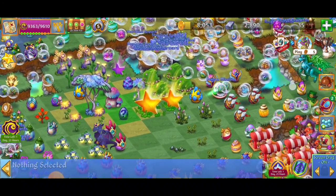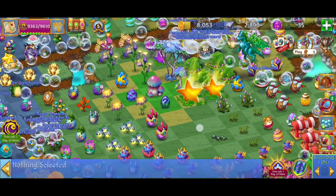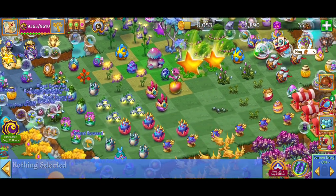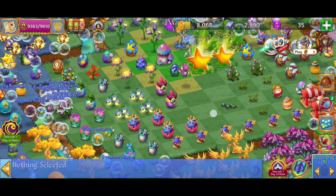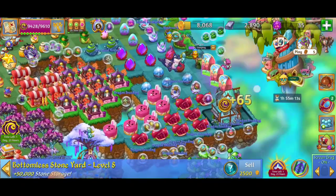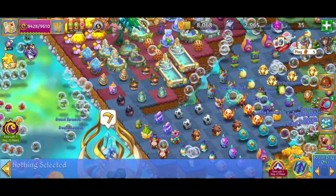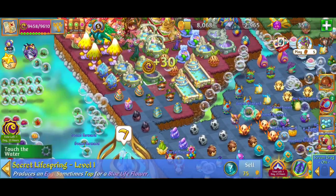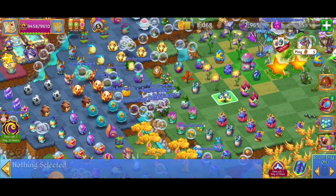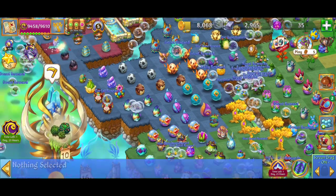There's a couple different directions we can go — no matter what, we're going to end up making a mess, which is what I'm trying to avoid. Golden apple garbage. I'm going to tap that for a quick point there. And finally, we got the blue life flower! So I'm going to do a five merge — five merge makes a little bit of space, I'll take it.